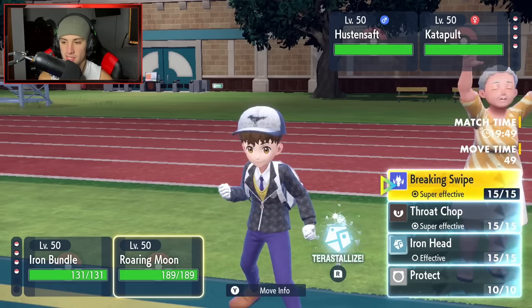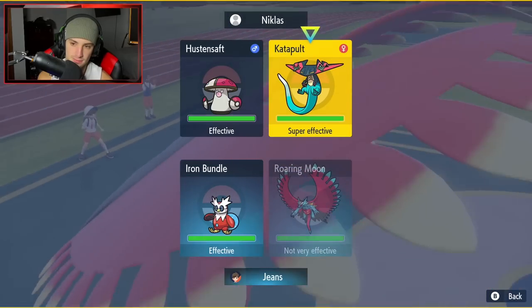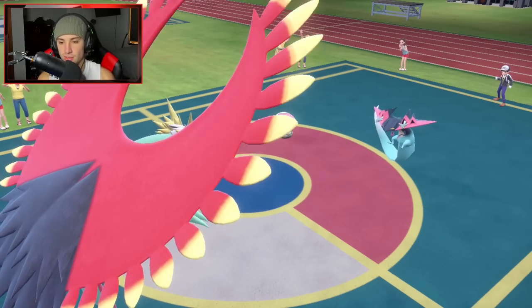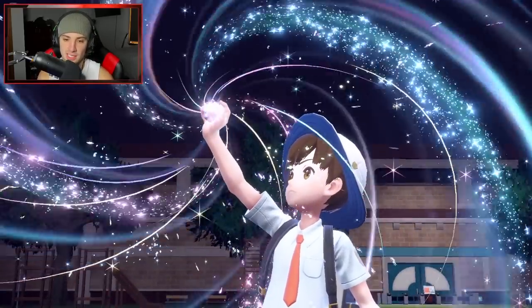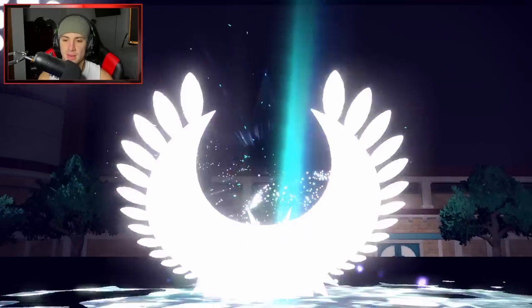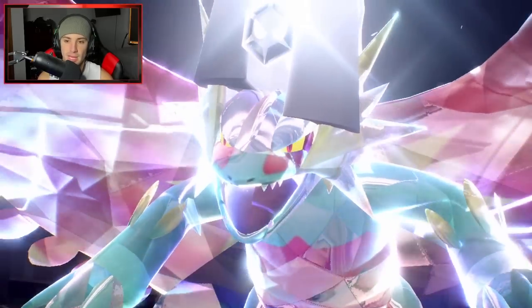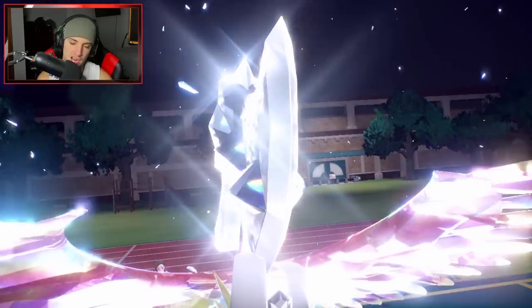From here I feel like we just straight up freeze dry this thing, then Terastallize. I want to go into a throat chop — we'll end up seeing rage powder but I'm Terastallizing into steel so I can get after the battle. I could have icy wind and breaking swipe, but that might be a next turn kind of thing. I could see Dragapult going for straight dragon moves into my Roaring Moon.